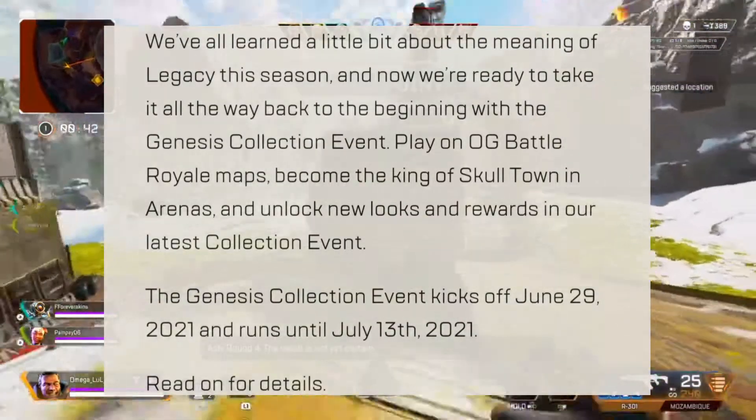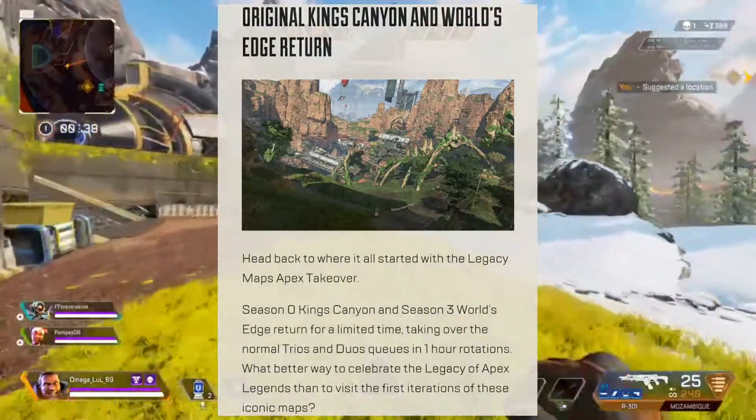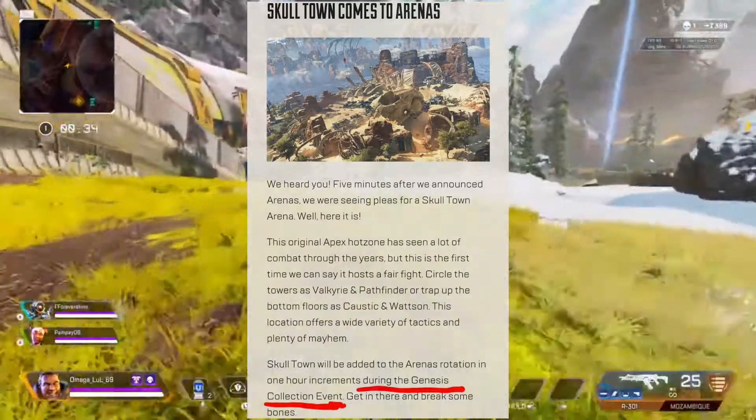The Genesis collection event starts on June 29 and ends on July 13. During the event we will have OG Kings Canyon and Lorde's Edge. Skulltown also comes to Arenas, but only during the event.